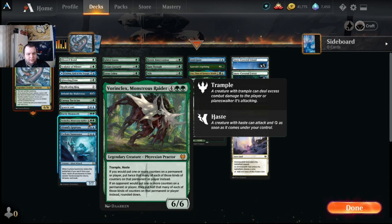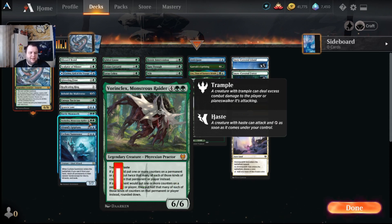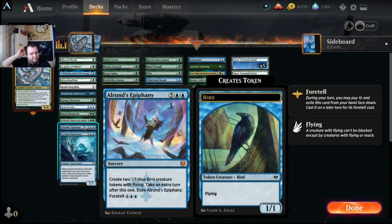We're playing Vorinclex, Monstrous Raider, mainly for what it does to opponents. For you, if one or more +1/+1 counters would be put on something, you double that instead. For your opponents, counters are halved rounded down — so one becomes zero, two becomes one, three becomes one. On top of that it's a six-six for six with trample and haste, which is pretty beefy.